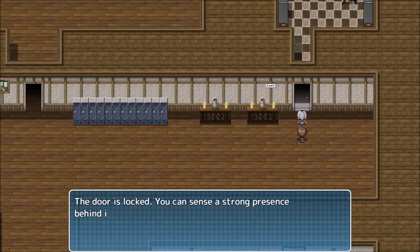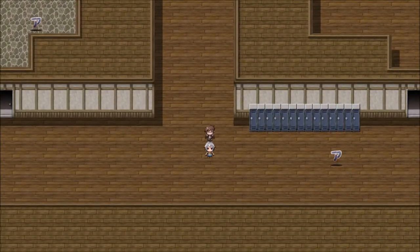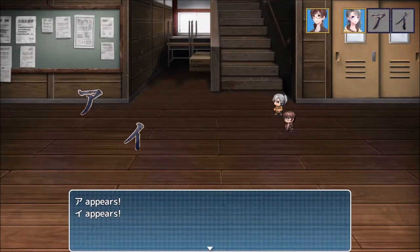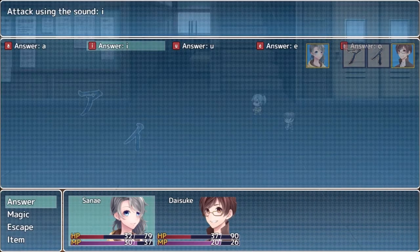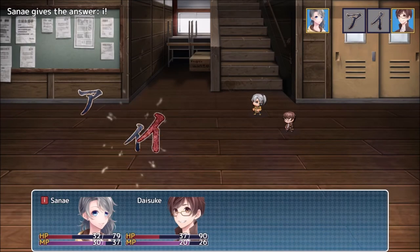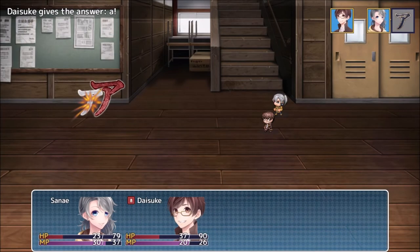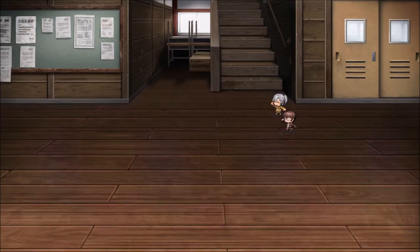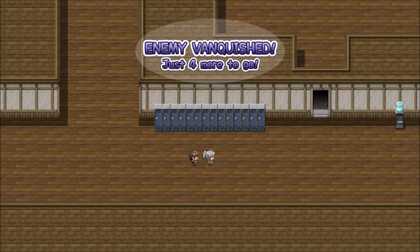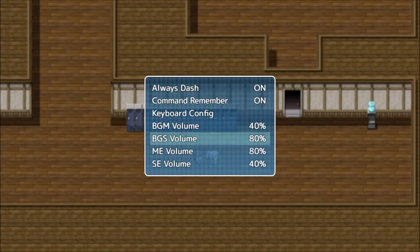Onwards! Locked - you can sense a strong presence behind it. Probably a boss fight. The voice seems to be the same. Apparently that's still loud. Background sound - either that or that's background speech.